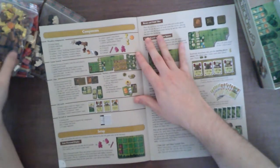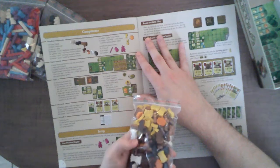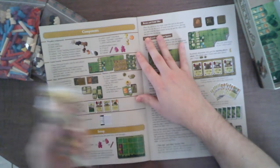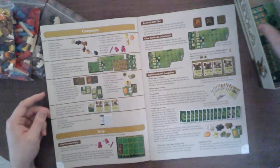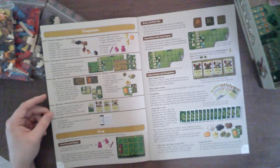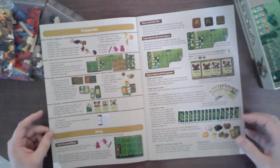These tokens are grain, vegetable, crop, and starting token. And then some of them are wood, clay, reed, and stone — so they're a little mixed. Next we're going to look at game boards and tiles, then markers and cards last. There will also be a scoring pad in there.